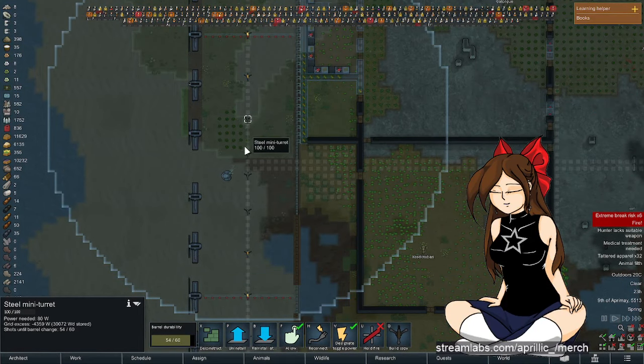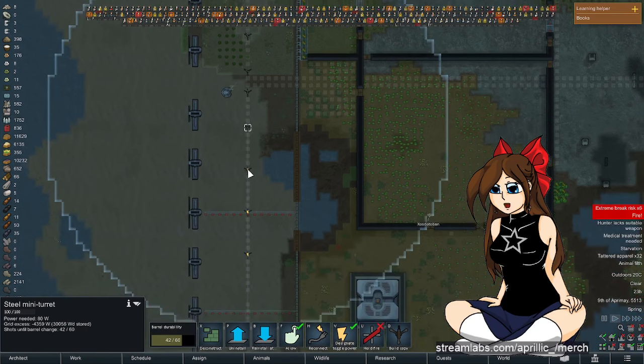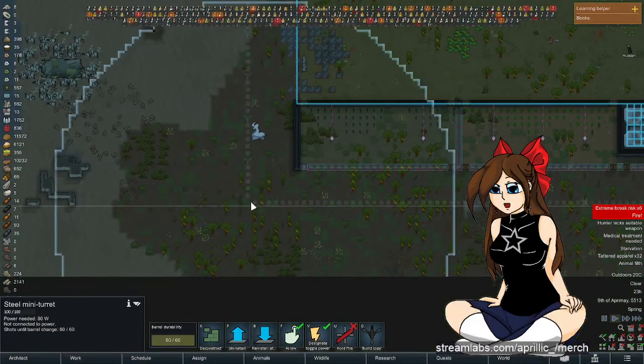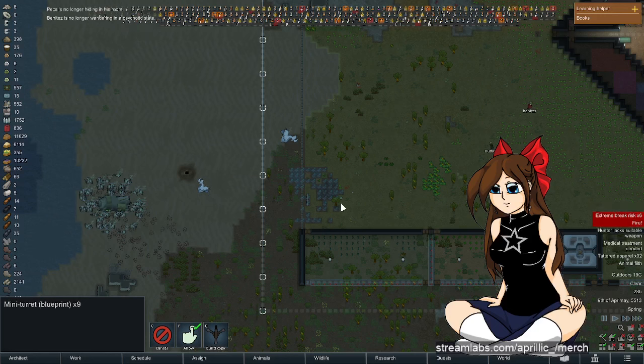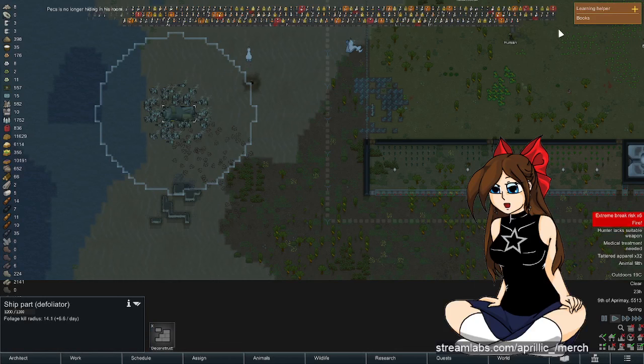I can put one more turret down here. So how many is this going to be — nine? That's not a lot but it's better than nothing. It might be enough to do a solid attack, and if my people are standing far enough back I might be able to shoot through them and the scythers might actually attack the turrets first.